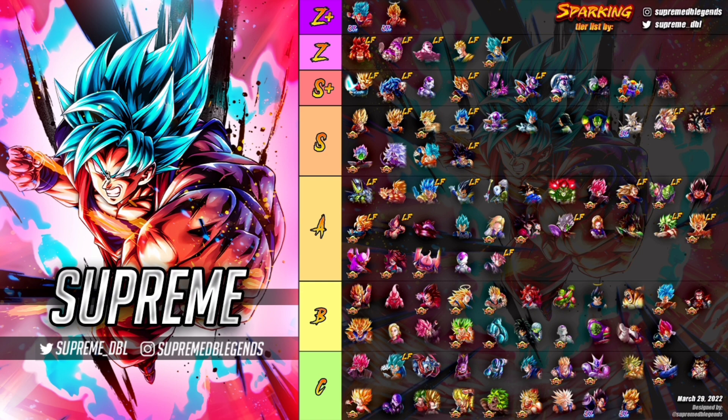LF Frieza — we talked about him in the last video. He's a very good unit; nullifying endurance basically just for existing is ridiculous. He pairs up really nicely alongside LF Jiren, and he's on one of the best teams in the game — LOE — which is why he's in that number four spot. Jiren has moved down a little, swapping places with Frieza.